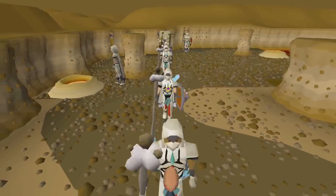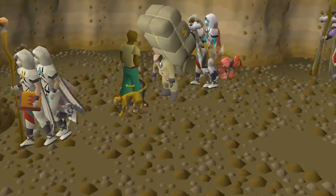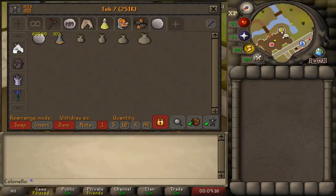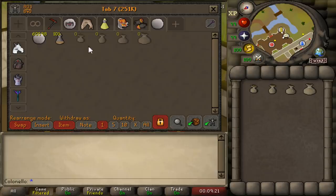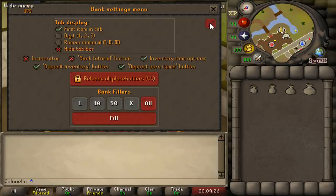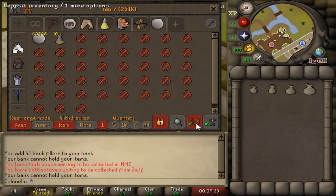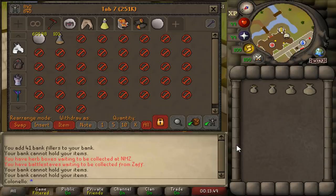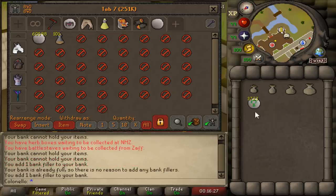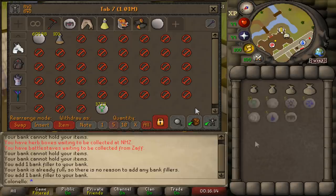There are a few tips and tricks you should know that'll make your life easier and increase your XP. First, I want to show you how to bank more easily, especially when doing methods that give you multiple types of runes. Instead of clicking on every rune type to deposit it, we can instead withdraw what we need — like pouches — remove their placeholders, go into the bank settings, press 'All' under bank fillers, and then press fill. Now, whenever I press the deposit inventory button, I keep my pouches. If they don't deposit, it probably means I don't have a placeholder for that rune, and all I have to do is remove one of these empty placeholders, deposit the runes by hand, and then next time they'll all deposit with the deposit inventory button.